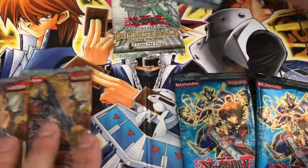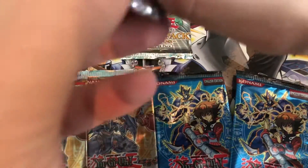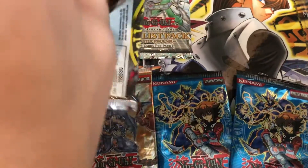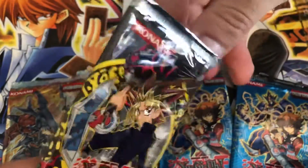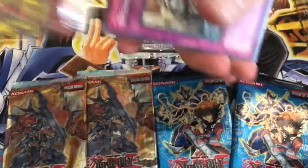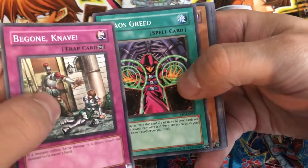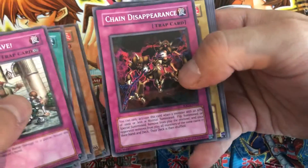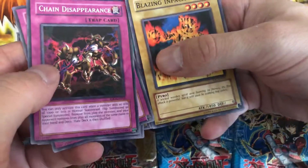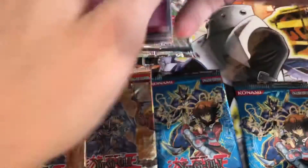I think I'm going to actually start with the IOC. It's kind of unexpected. These are the better card stock. We got: Begone Knave, Chaos Greed, Stealth Bird, The Thing in the Crater, Chain Disappearance, Blazing Impachi, Zero Gravity, Chopman the Desperate Outlaw, and Yellow Luster Shield.